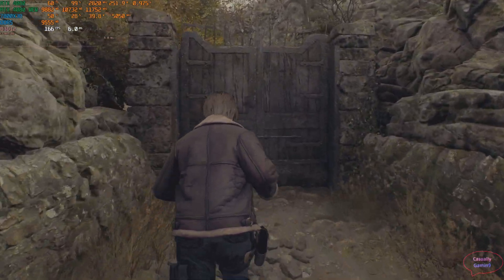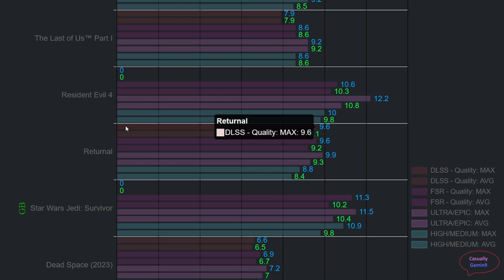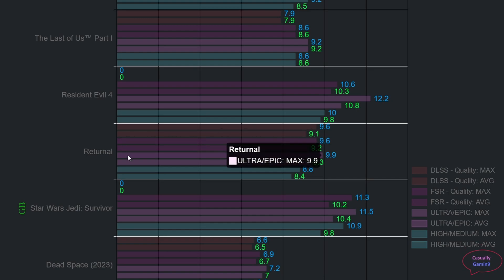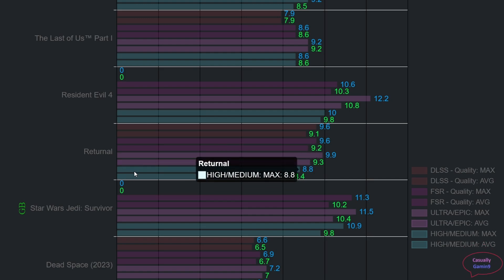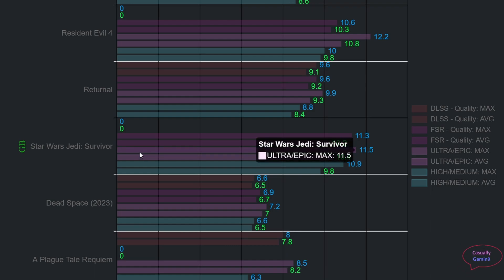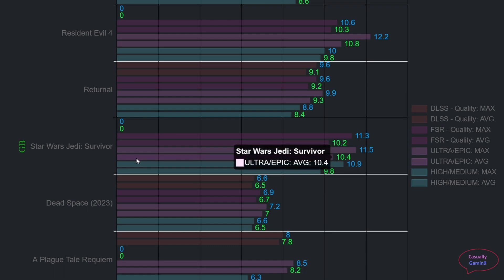The area I checked was a village that needs a lot of VRAM. For Returnal, the VRAM usage is a bit erratic — the longer the playthrough, the more memory it uses. Minor stutters will be present for 8 gigabyte cards. This issue was solved by restarting the game — in the same area it went from 9 gigabytes down to 6.6 and slowly climbed back up during the playthrough. For Star Wars Jedi Survivor, a 12 gigabyte card is clearly required for max settings.